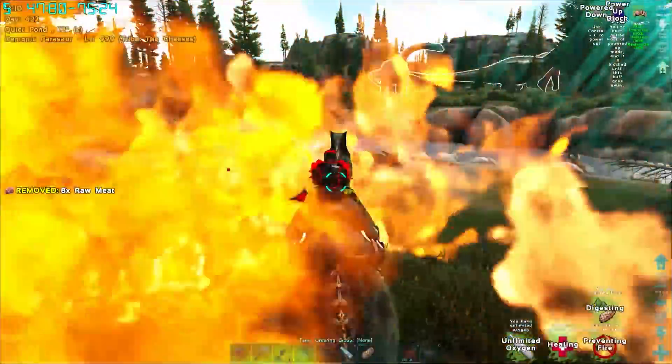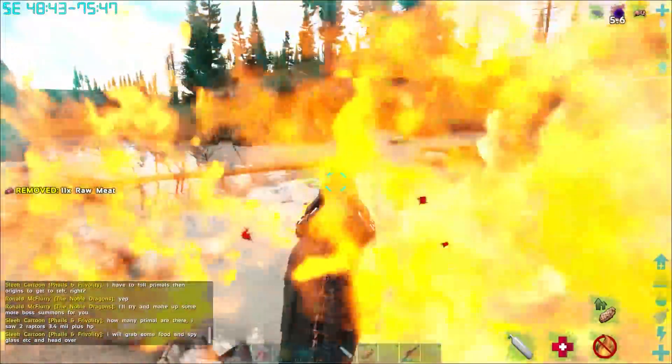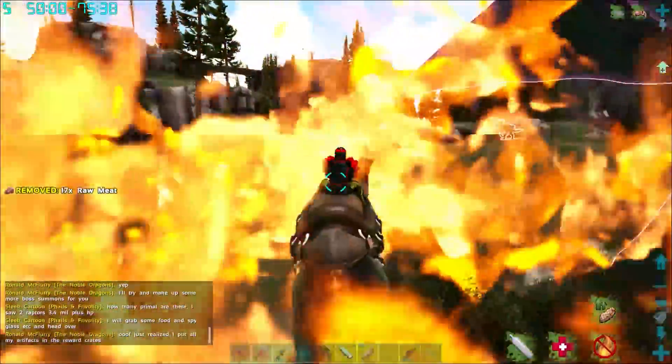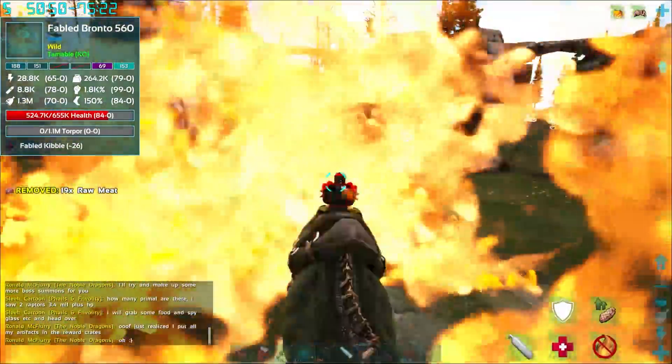My only concern is if we get killed. I mean, we have tons of demonic Parasaurs so I'm not really worried about it. I just want this flame to go away. Is it because we're still considered to be powered up? If I power down does the flames go away? They're really annoying.